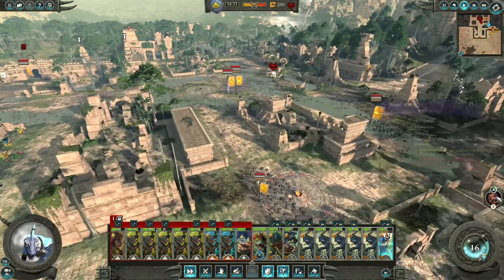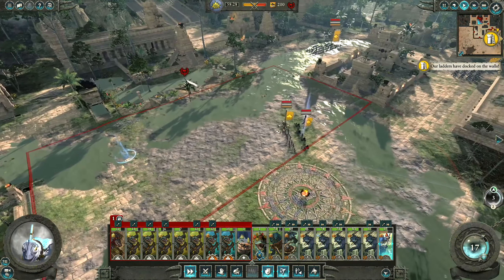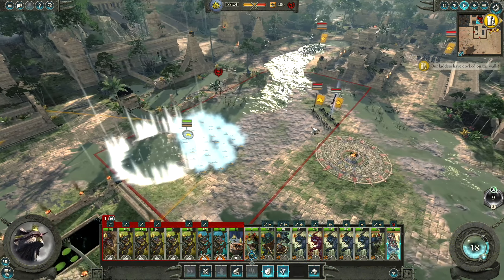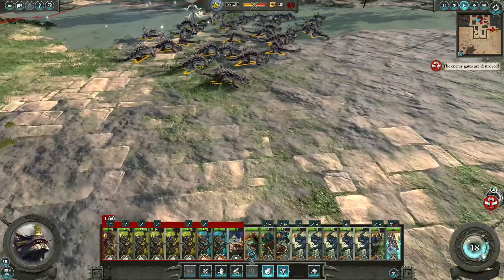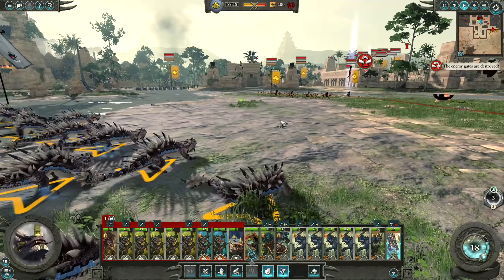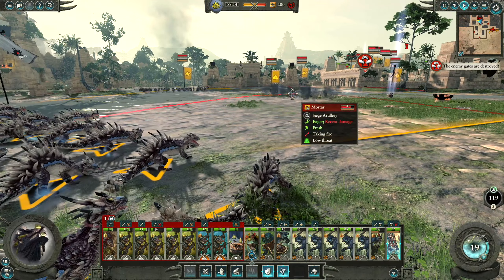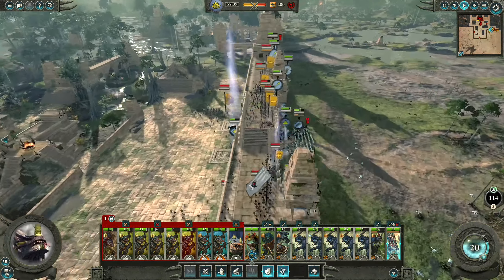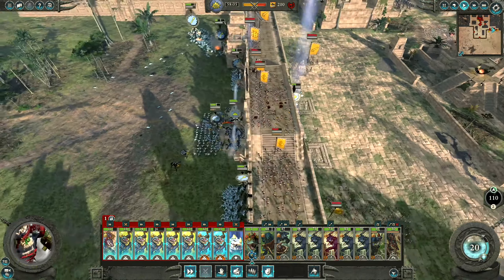I do actually have my Beast of Idsul ability to use. Let's bring that in over here and take out the mortars. Might as well just use that ranged ability — they are so damn cool and ridiculously good. The gate should be open now, so let's charge on through.